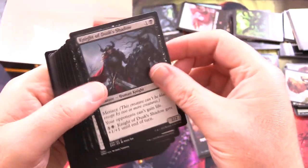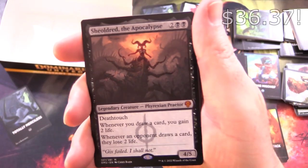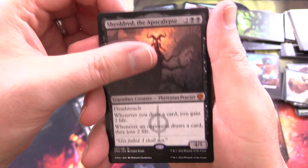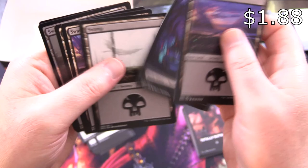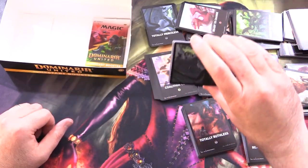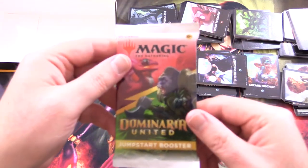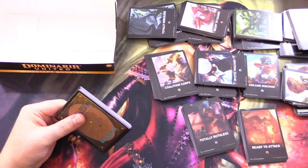Totally Merciless — and oh, nice! A Mythic! Shealdred the Apocalypse — fantastic! And Tyrannical Pit Lord. The Mythic rate is pretty much what I was expecting — maybe five or six per box. Totally Merciless is up here. One more pack to crack. Let me know what you think in the comments on this product. Do you think it's better than the theme boosters? I'm curious how many people think so.